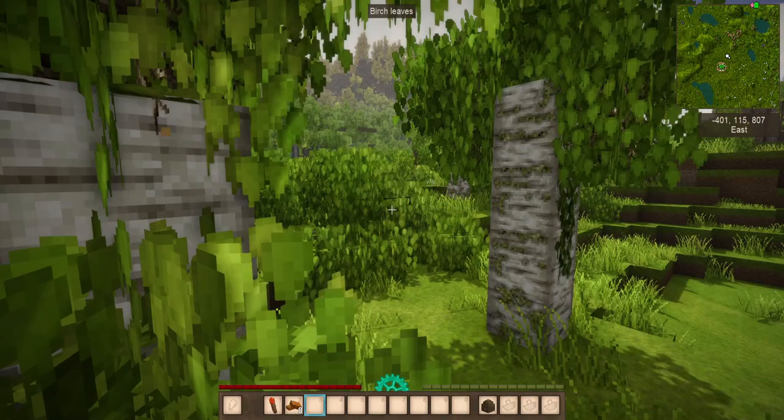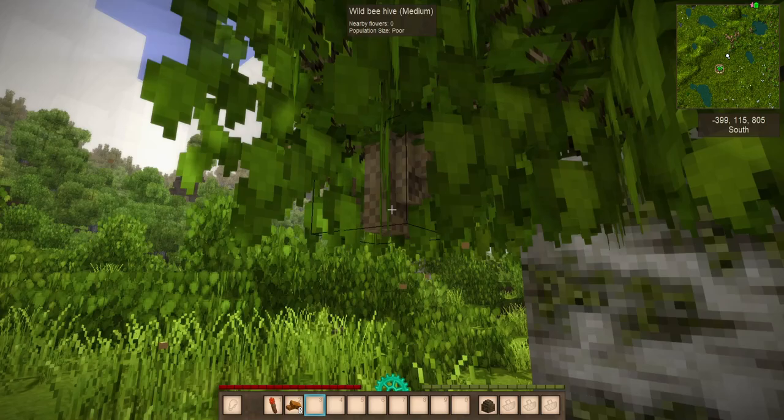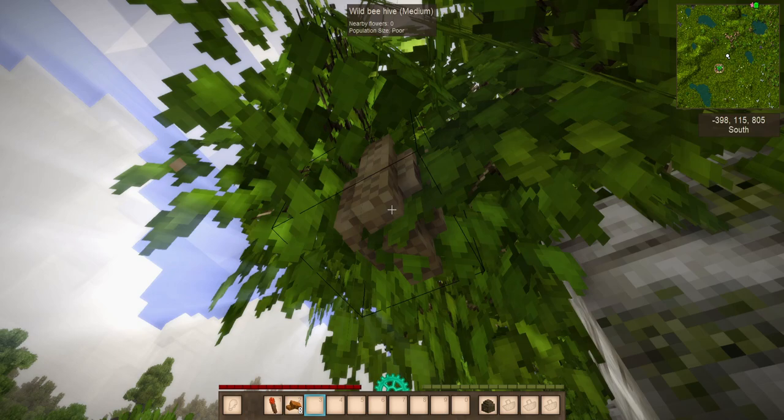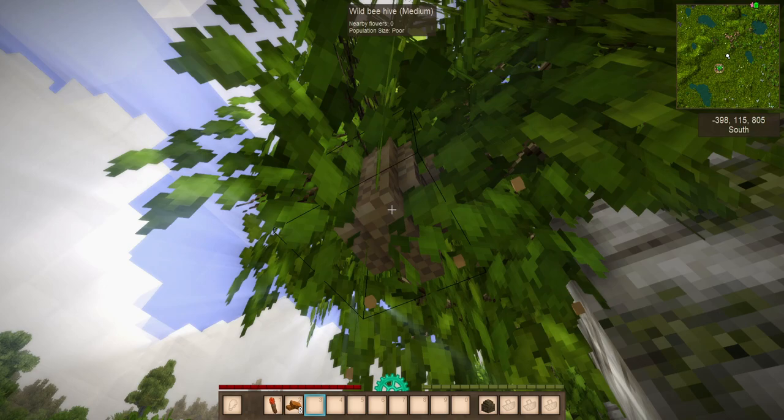You're going to want to follow your ears, and eventually you'll find yourself something like this. It's a little bit difficult to see here — let me get closer and look up at it from underneath. Right here we've got a wild beehive. It's a medium-sized one. They come in two varieties: medium and large. But the population inside of them is going to be different from what the size is — this one being medium with a population that is poor.